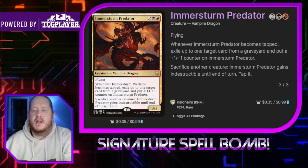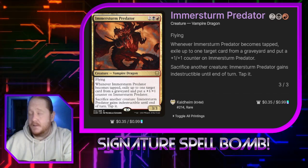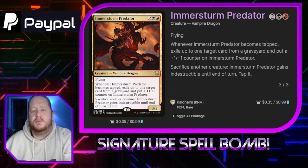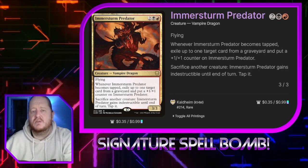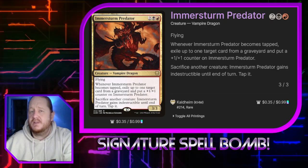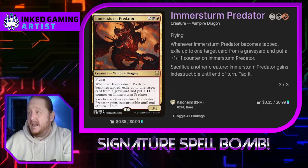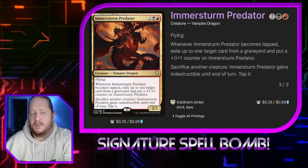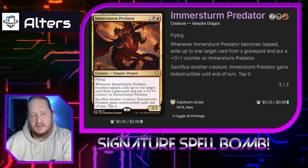Instrum Predator costs 2, a black and a red. It's a Vampire Dragon with flying and it's a 3/3. When it becomes tapped, we can exile up to one target card from a graveyard and put a +1/+1 counter on Instrum. We can sacrifice another creature and it'll gain Indestructible till end of turn and we tap it. So we can actually use the free sac outlet on this creature to tap him just to put +1/+1 counters on him — we can put counters on him every time he attacks. He is graveyard removal and hate for our opponents.